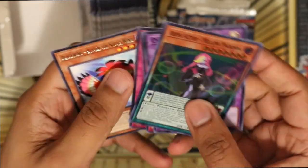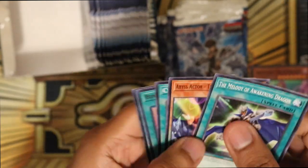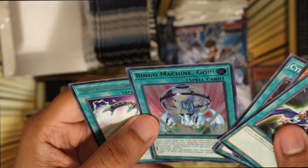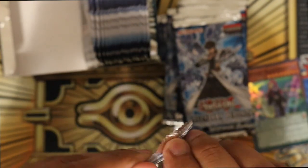Right off the bat we get an Abyss Actor super rare. And next pack we get a rare. So this is box two - oh cool, we're gonna have Bingo Machine Go! So that's pretty cool. It's probably short printed - I'm not sure honestly, but it looks like it's short printed and it's a pretty cool chase card in this set.